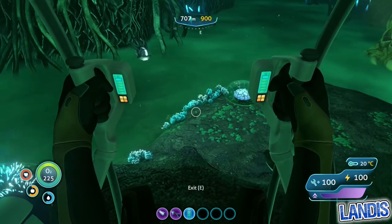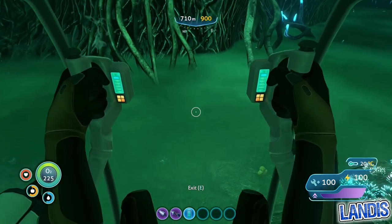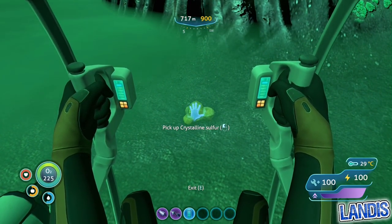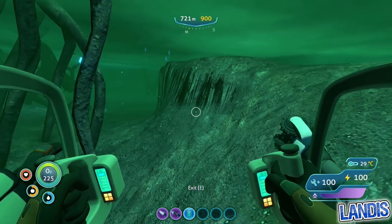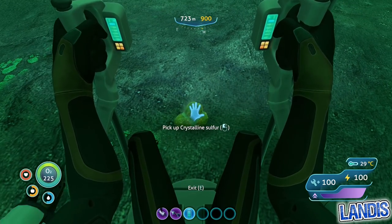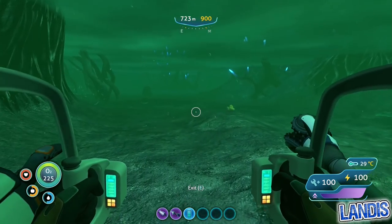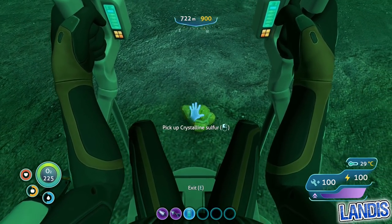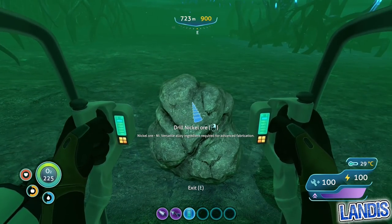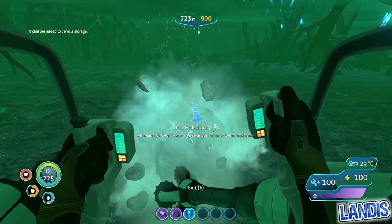By far the easiest way to get anything in this place is to nip into the green goo. You can see here — once the cuttlefish gets out of the way — some crystalline sulfur. As we slide our way further in, you'll find tons and tons of it, just over here. The easiest way to get the nickel ore, and the reason why we brought the drill arm, is that everything you pick up here will be added to the vehicle storage and not your personal inventory.